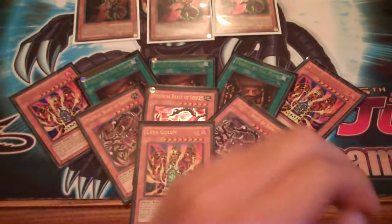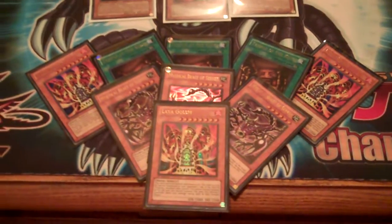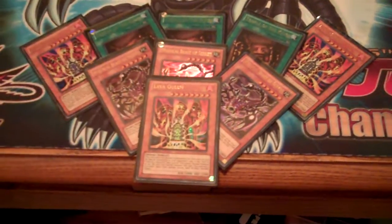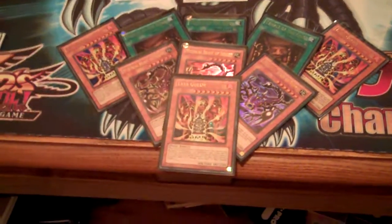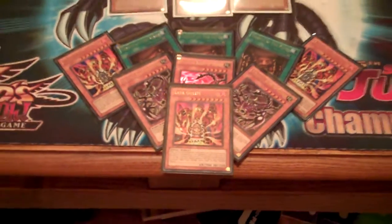I will post down below in the description what I value these lots for. For example, the first set's starting bid will be two or three cards from my wants list; the next set will be four cards; and Black Rose Dragon will be five cards. This is just an example — the actual starting bid will be down in the comments section.